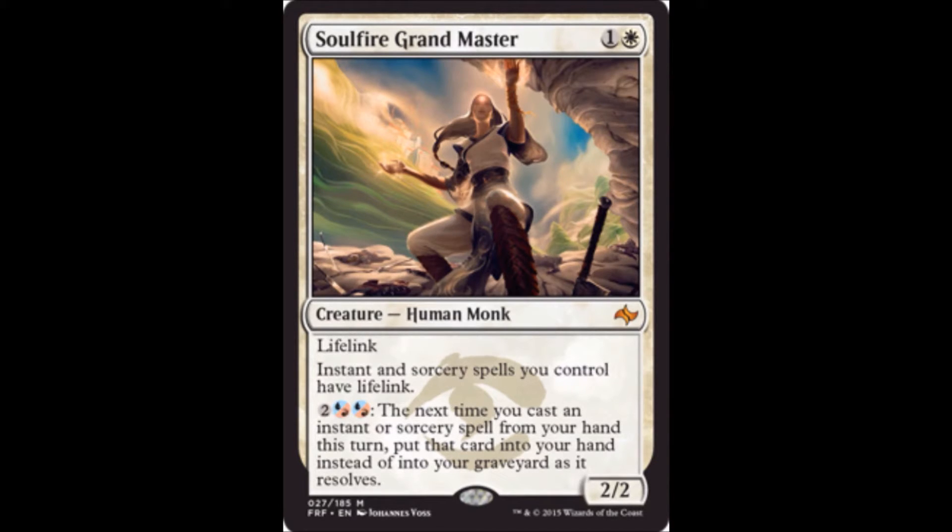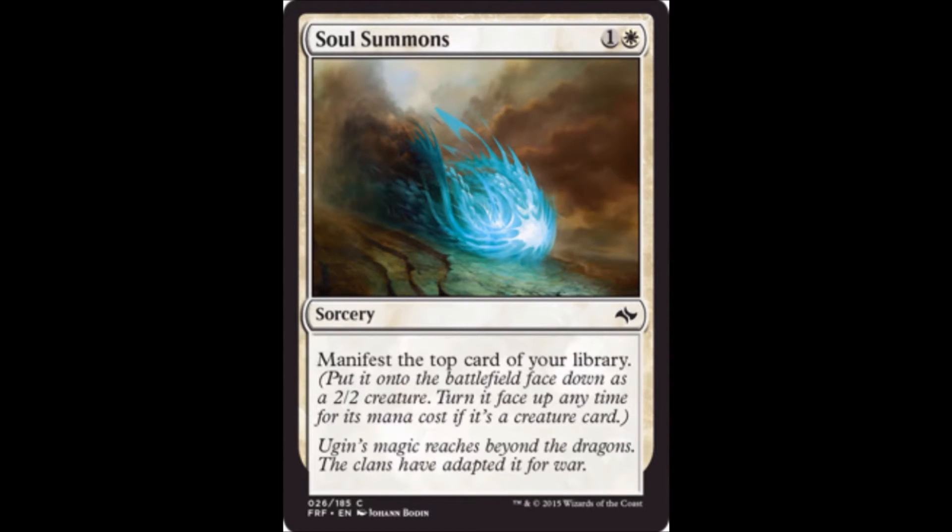Soul Summons is one white and one colorless for a sorcery — manifest the top card of your library. This is the showcase card for teaching new players how manifest works. It's a pretty good card — you're paying two for a 2-2, which is better than three for a morph. I'd play one or two of these in my limited deck.